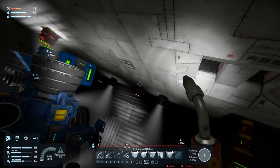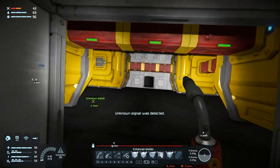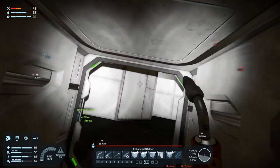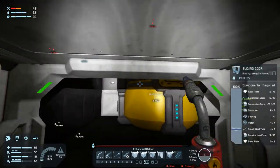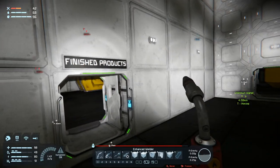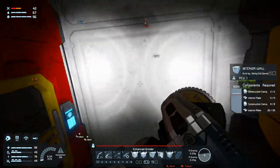So the first place that needs a vent is, well, down here I guess. We need a vent in this room. We need a vent in this room. We need a vent in the hallways. We need a vent in here. We need a vent in both of these rooms and the same up top. So yeah, that needs to happen. So let's try and grind this bad boy out.